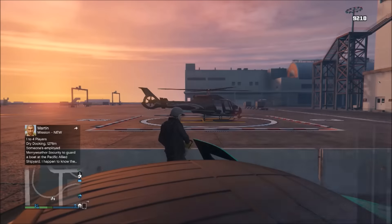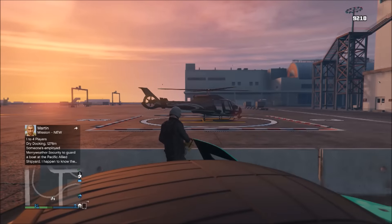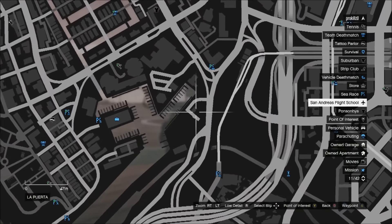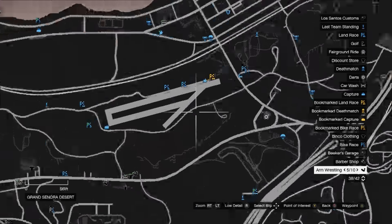So with all that being said, let's start the video. To start off this glitch, you'll need to make your way to one of the locations which I'm showing you on the map right now. You can either go to the airport, the helipads, or the Sandy Shores airport.